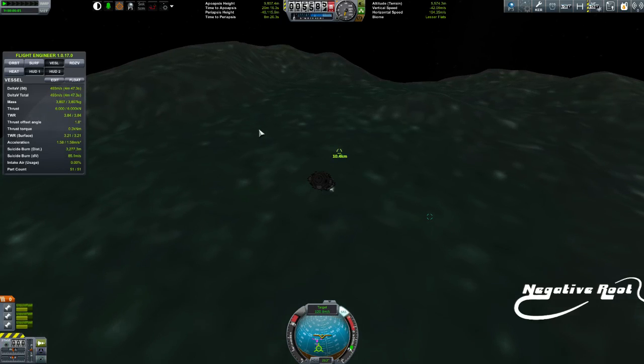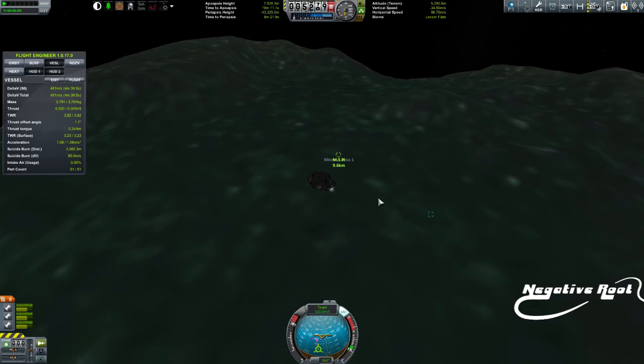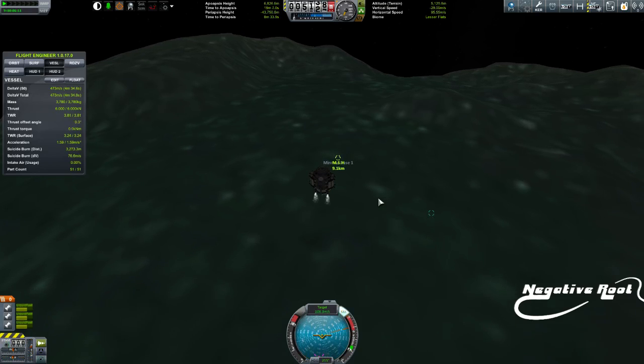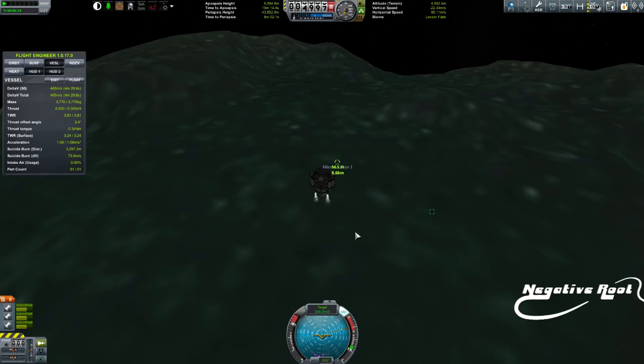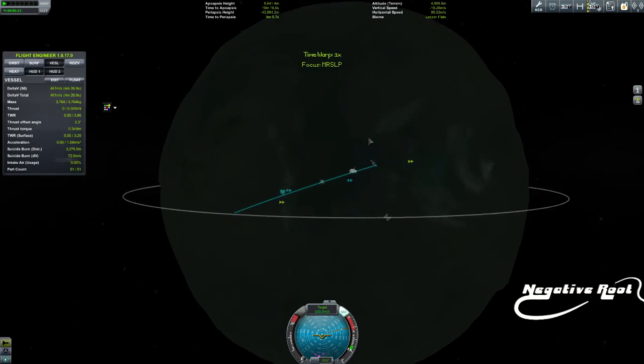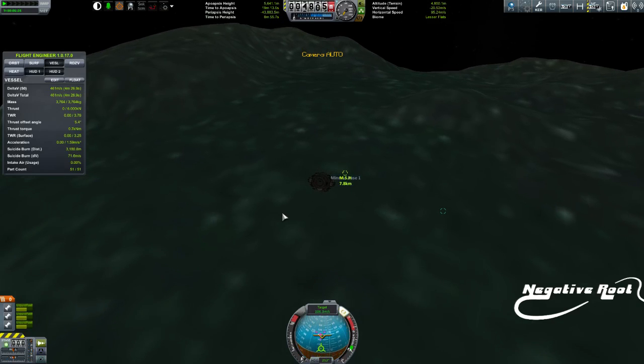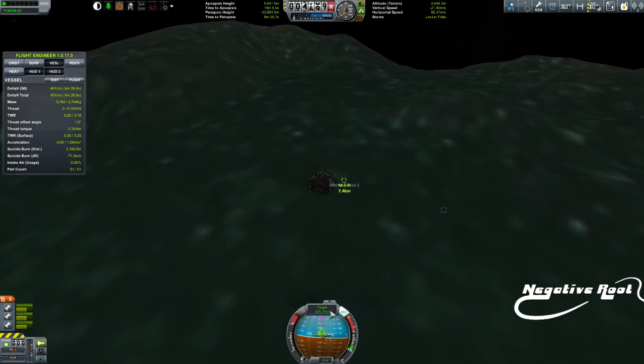What I'm doing here is I'm trying to decrease my fall rate because I'm falling a little bit fast. Now I'm pretty much coming straight over the target, give or take a little bit. What I can do is use that information I've spoken about previously - just getting this yellow marker over the pink marker - and I'm going to use that to land now.